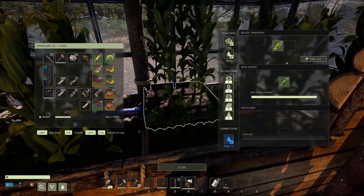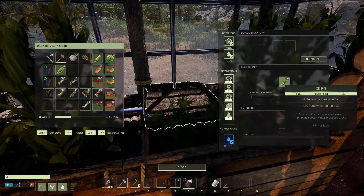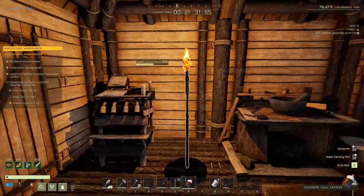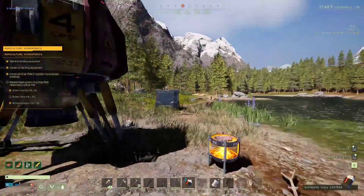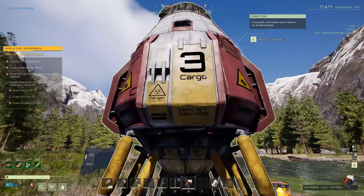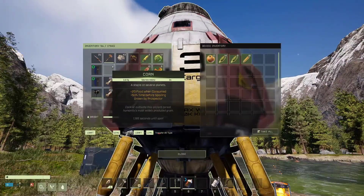When it's all said and done, you'll need to add five grown carrots, twenty grown corn, and ten grown pumpkins to the cargo pod. Once all the materials are added to the pod, it will fire up and head back to orbit, whereby your mission is complete and you are free to return to your dropship.